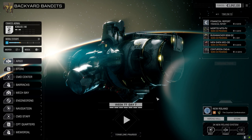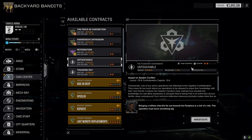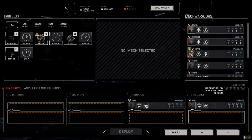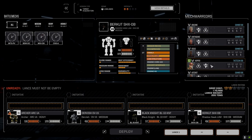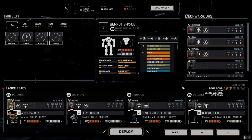Hey everybody, welcome back to the channel and another episode of Backyard Bandits. We're going to jump straight into a mission today. We've got the mechs fixed, our main lance is back and ready to go. We're going to the command center and going straight into Untouchable today. We're trying the target acquisition. We've got the Lam mech, going full salvage, attempting to bulldoze these guys. Pulling in our main lance: the Black Knight, Hopper, Arachne, Hot Shot, and Queen Bee.